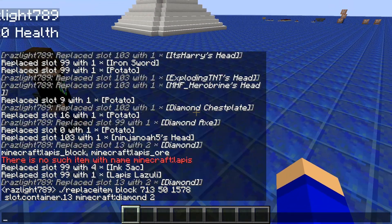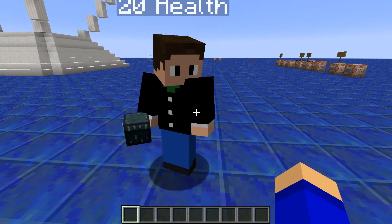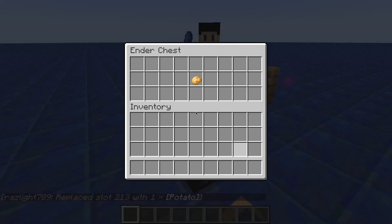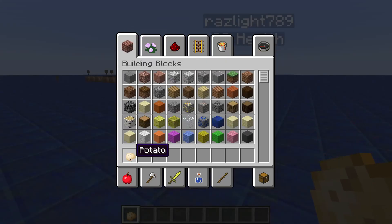The only thing you do — replace item entity Ninja No5, slot dot ender chest dot 13, Minecraft potato. Now in your ender chest there should be a potato. This is really cool — you can actually get into other people's ender chests. Use it wisely.